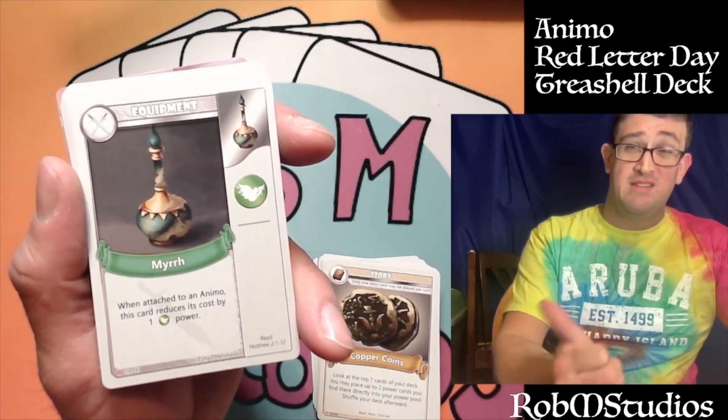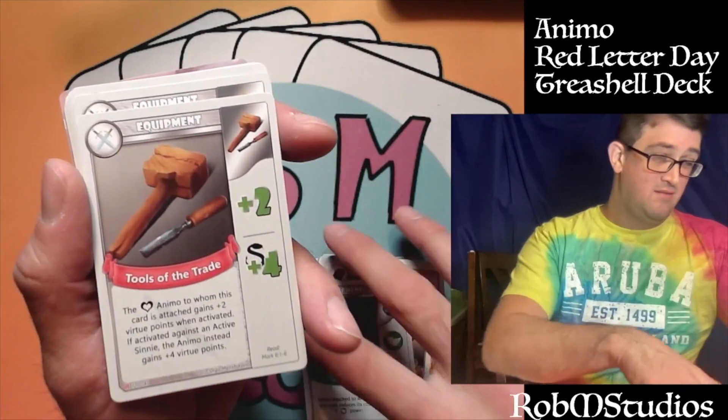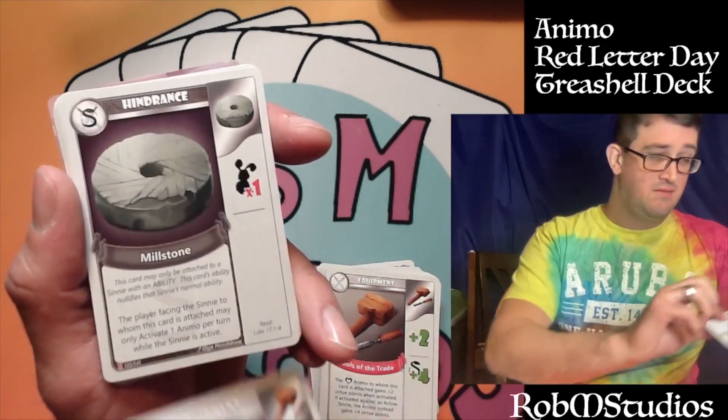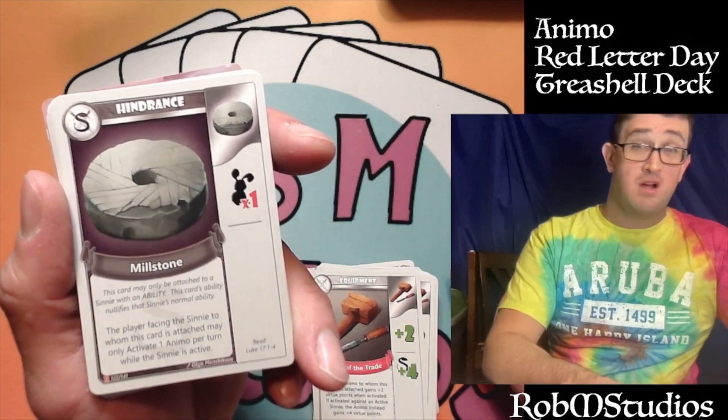We've got our equipment cards — we've got Myrrh, Golden Frankincense. In the Percy deck we had Tools of the Trade, which gives a little points bonus. And we've got the hindrance card — Millstone.